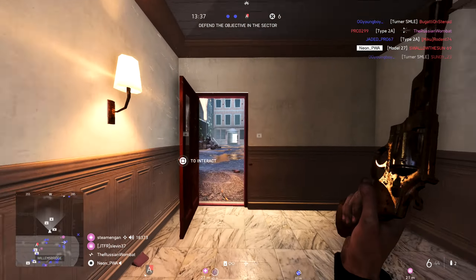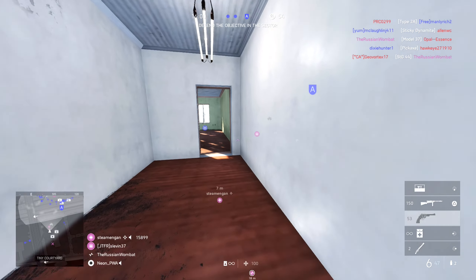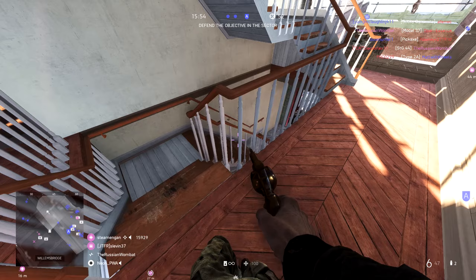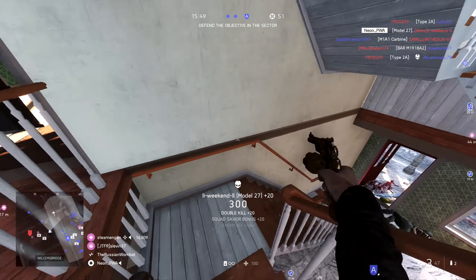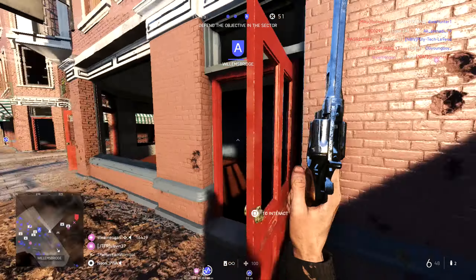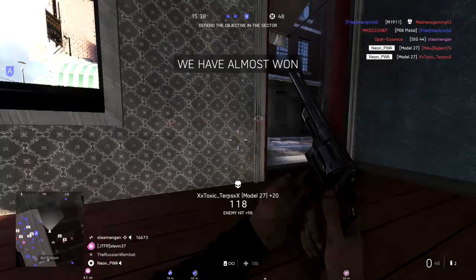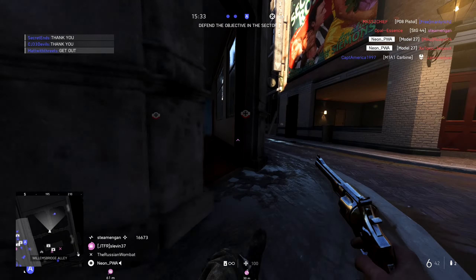The weapon I want to show off right now is the Model 27. This is by far my favorite weapon in the game — I absolutely love it. The fire rate of this weapon is 106 with 6 rounds. The damage is extreme, and the good thing about this pistol is if you hit-mark someone with a sniper rifle on the upper chest, you can get your pistol out and one-shot him very easily. If you're really ballsy you can just run around using nothing but this weapon.